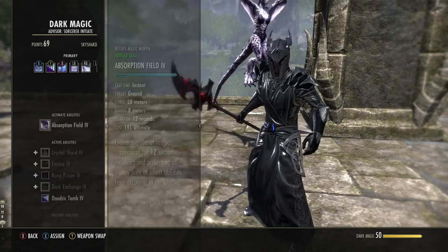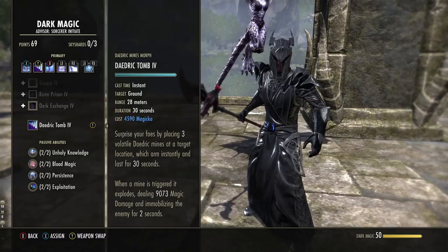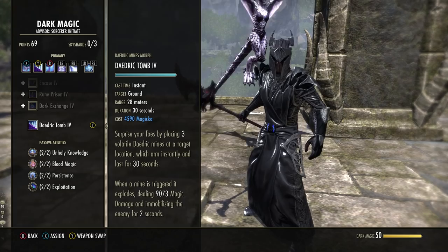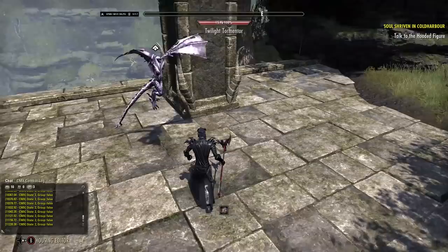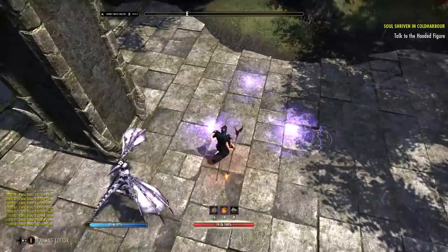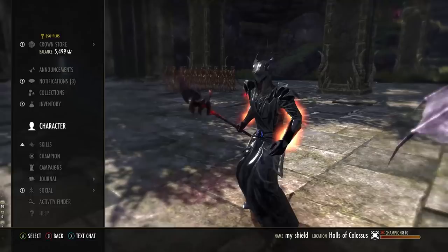Next up is Daedric Tomb, in the Dark Magic skill line — the fifth ability you unlock. Starts off as Daedric Mine; morph it to Daedric Tomb. This is one of those abilities not used much except on this particular build, but it's very strong if you can sustain it, and our rotation allows us to do so. Make sure you morph it to Daedric Tomb, otherwise it'll have a timer. You fire it and it will hit a target depending on whether they're standing in it or not — but you can actually land it on the target and it'll pop straight away.